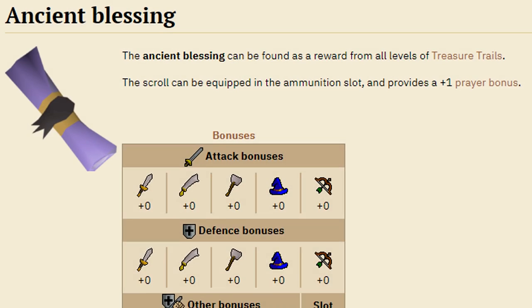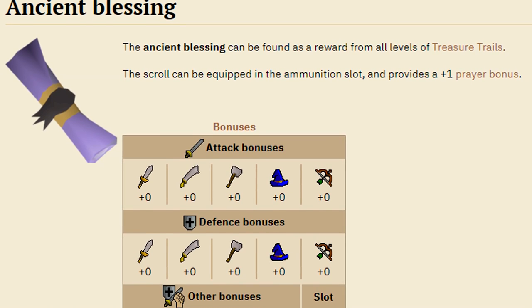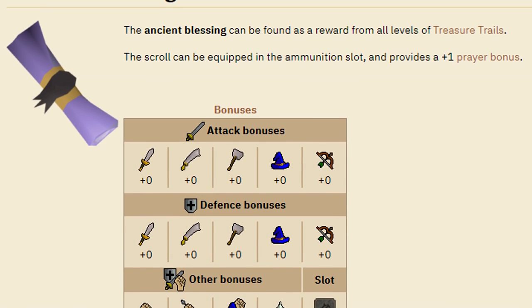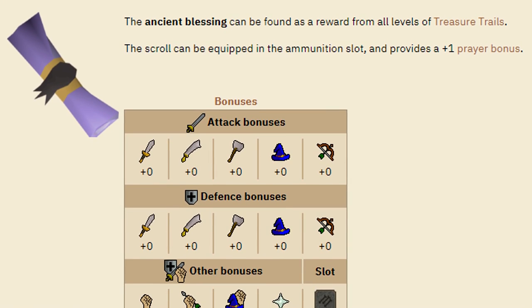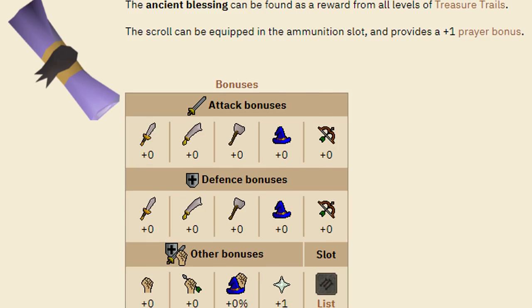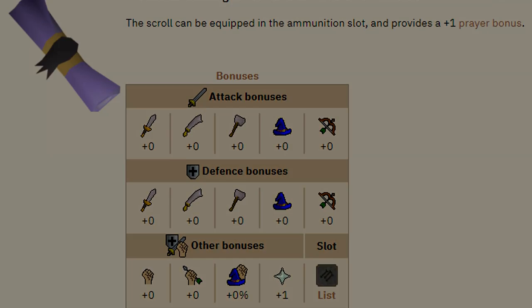A few other cheap early game items include the Ancient Blessing, which costs around 10,000 coins and will give you a prayer bonus in your ammunition slot. You can wear this all the time whenever you're using magic or melee, because nothing ever goes in the ammunition slot except occasionally when you are ranging.